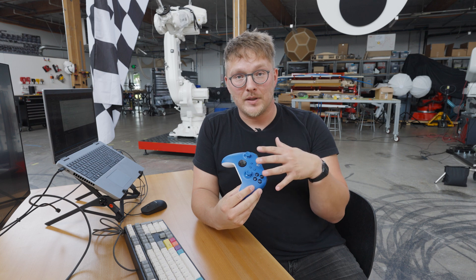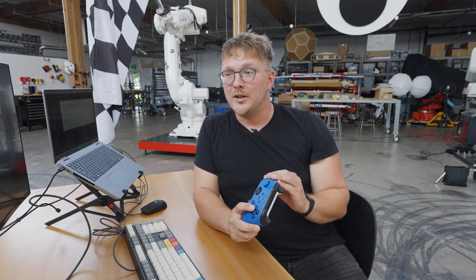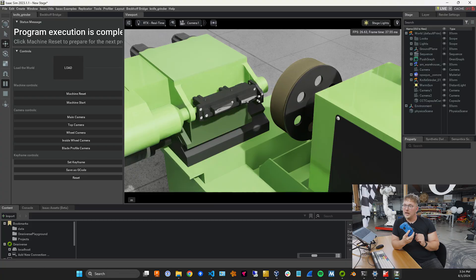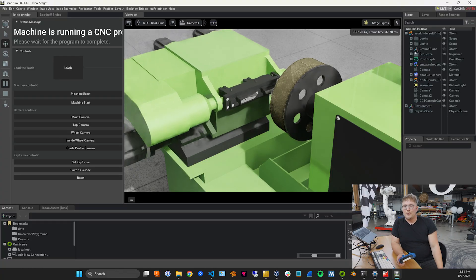With the code, we can map any of these inputs to PLC variables. So I can control the state machine with these buttons. If I hit X, it'll reset; A — that's now going to run a CNC program.